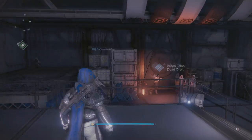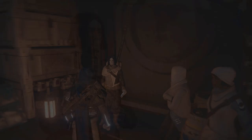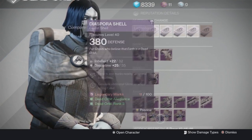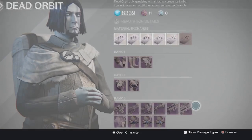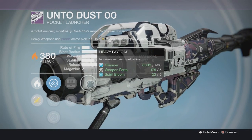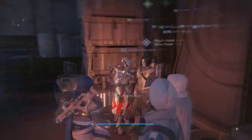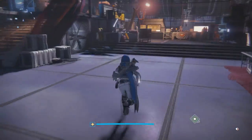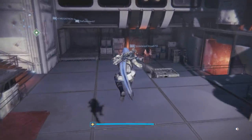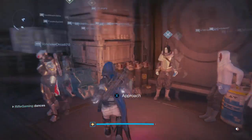This is the weapon I'm actually suggesting you buy from the Dead Orbit vendor — I call him Mr. Camel Toe, don't question my nickname. Dead Orbit is my favorite faction; I just chose them before all the others and stuck with it. As you can see, the Unto Dust has Warhead Verniers, Field Scout, Lightweight, Heavy Payload, Tripod, and Cluster Bomb — the same thing as the Warpath. So everybody who got hyped over the Warpath, don't worry, you still have a chance to get it from the Dead Orbit faction.